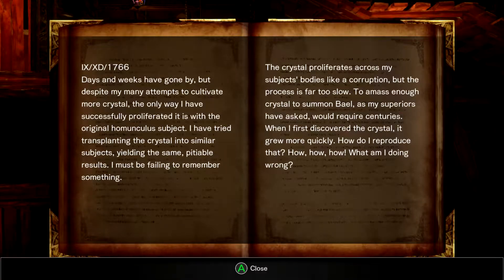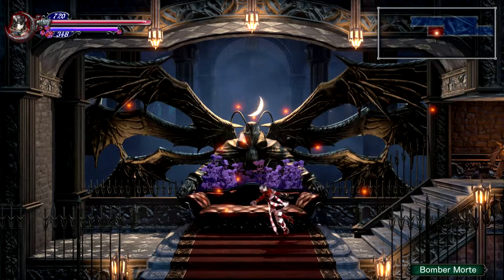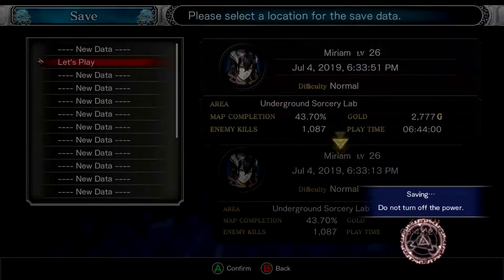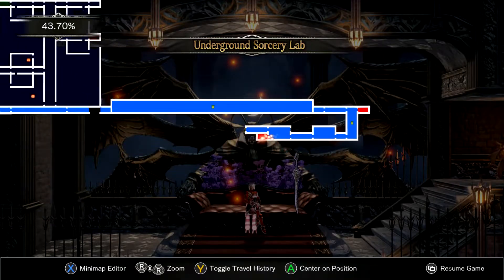Days and weeks have gone by, but despite my many attempts to cultivate more crystal, the only way I have successfully proliferated it is with the original homunculus subject. I've tried to transplant the crystal into similar subjects, dealing with the same pitiable results. The crystal proliferates across my subject's bodies like a corruption, but the process is far too slow. To amass enough crystal to summon Bael, as my superiors have asked, would require centuries. When I first discovered the crystal it grew more quickly, but how do I reproduce that? Uh-oh, something's going wrong. Alright guys, thank you for watching. Next time we'll be back and continue to explore the underground lab, because there is a bit more here. And then we'll also go back and use our skills that let us go other places. See you then for some more. Ciao!